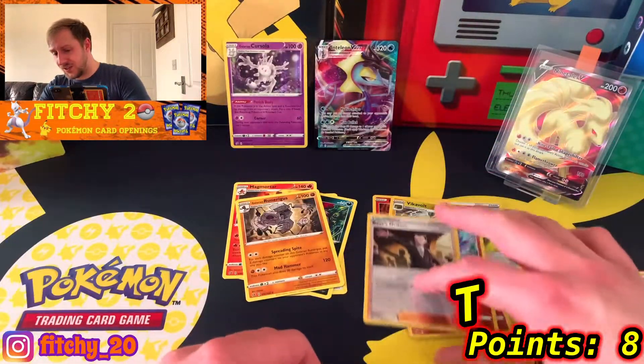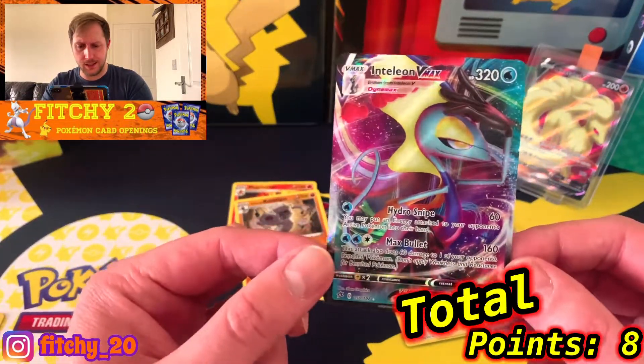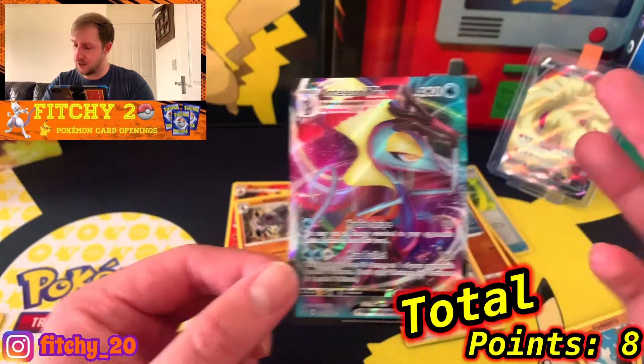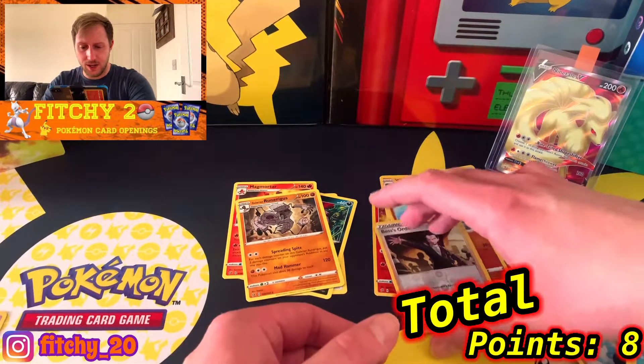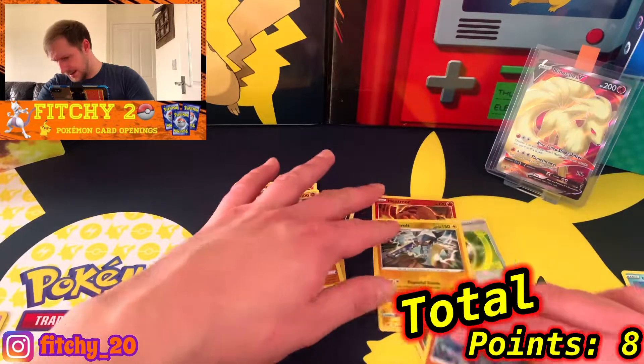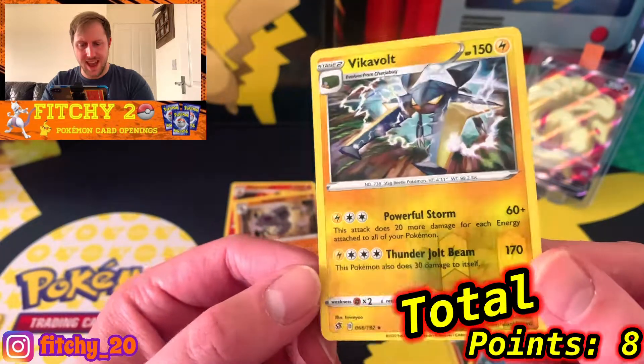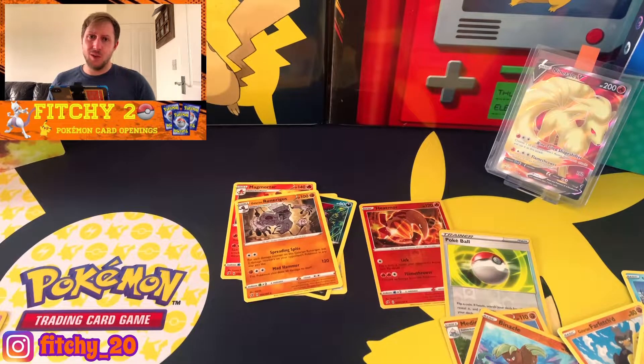No, we cannot. So we've got the Galarian Corsola Holographic worth some points, an Inteleon VMAX which is definitely the best pull of my bunch, Boss's Orders which is a reverse rare and quite a nice one to get, and the Vicker Vault reverse rare. I'm going to go watch JS Pokemon's video now and keep my fingers crossed. Like I said, I actually hope they pull the Ninetales. Thank you all for watching - go check out JS Pokemon's video now, I'll catch you all next time, bye bye!